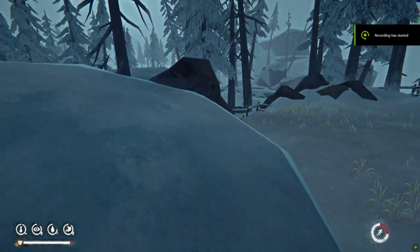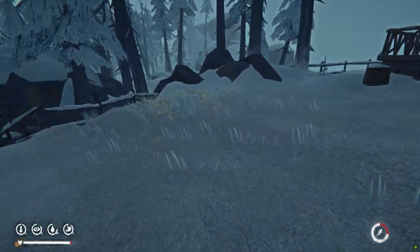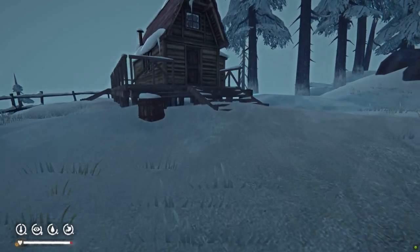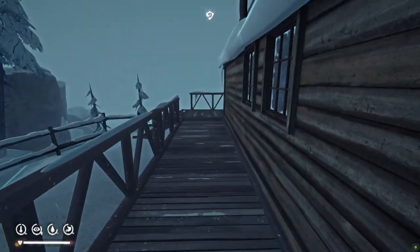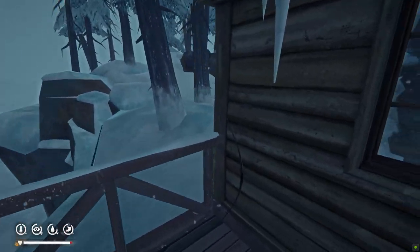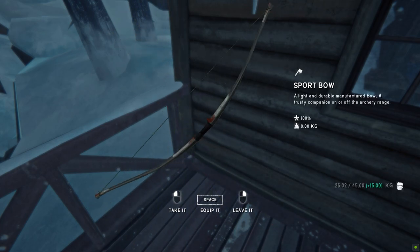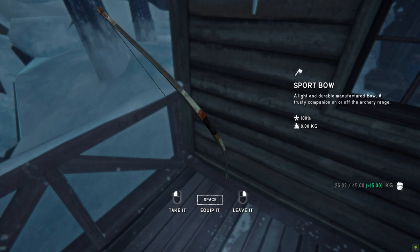They have also added in a new type of bow, called the Sport Bow. This can be found in the Forsaken Airfield region. I found it by this island cottage on Drift Island, at the front side of the cottage, just in the corner here. I think some other locations are possibly at the crashed plane or crashed helicopter sites. It's more durable and weighs less than the normal survival bow.